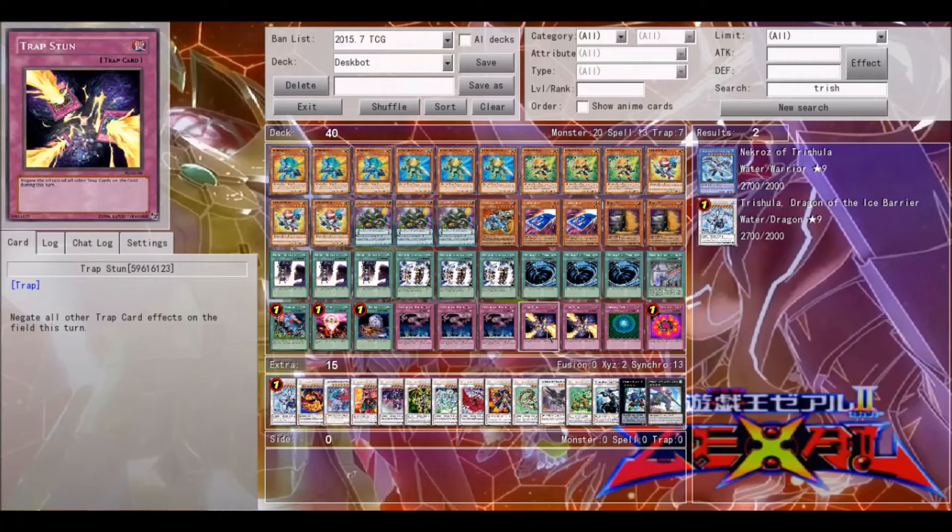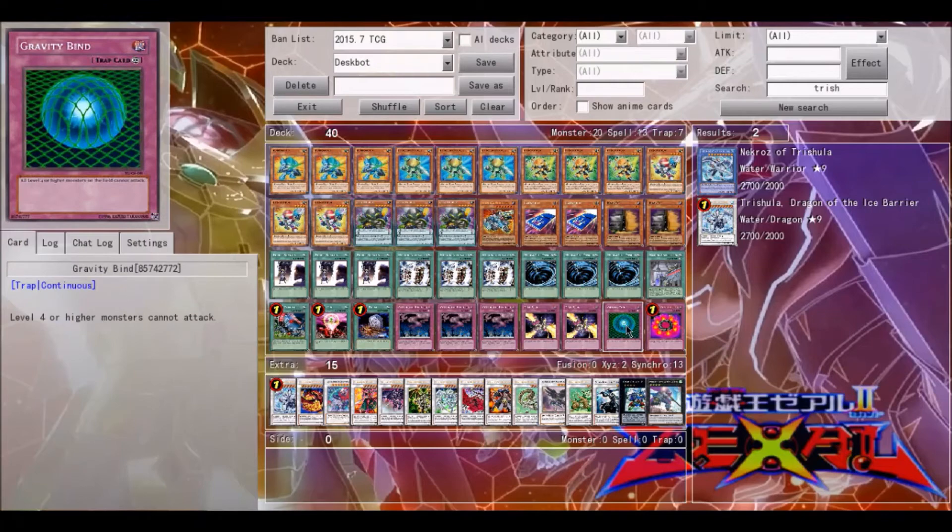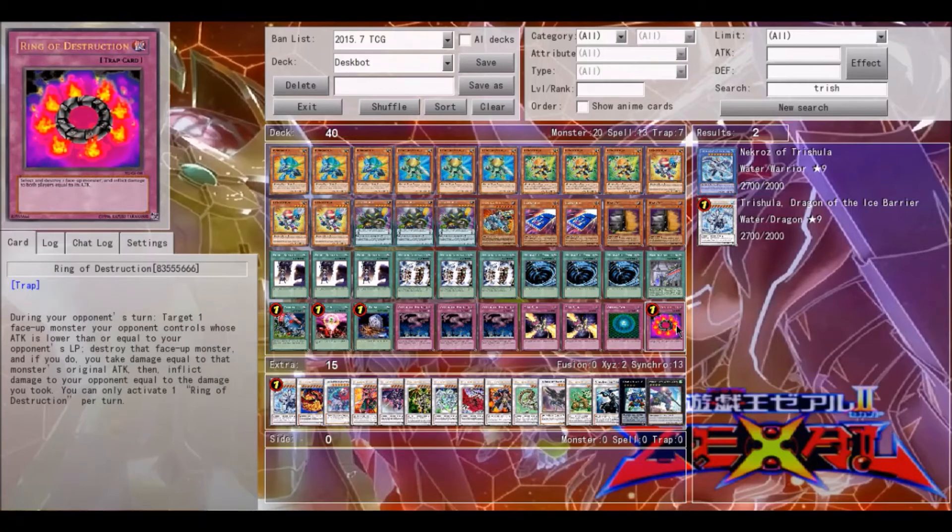Three Call of the Haunted because you want to keep recycling your Despots. Two Trap Stun because this deck hates back row. One Gravity Bind — if you don't open well this is a good card to open with, unless you're playing something like an XYZ spam deck. Burning Abyss is probably one of this deck's worst matchups mainly because they keep getting plusses off being sent to the graveyard. Gravity Bind is not always the best card but it's pretty decent in this deck. Finally, one Ring of Destruction — it's a good card if you can't completely OTK your opponent and your opponent is stupid enough to summon a monster with exactly as many ATK points as their remaining life points — Ring of Destruction and you win.